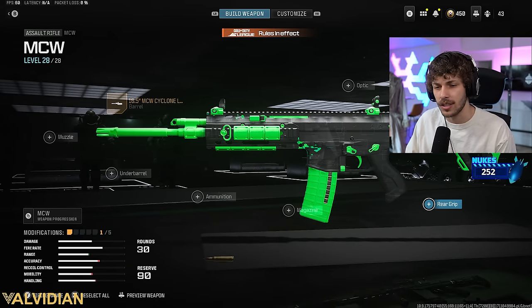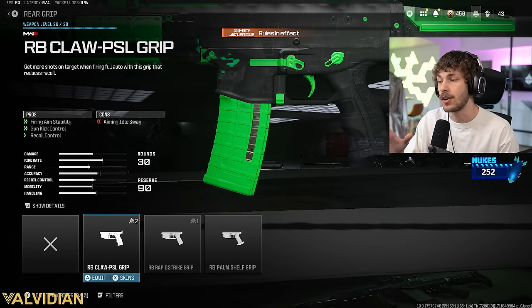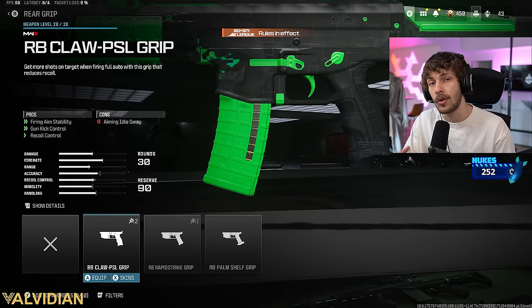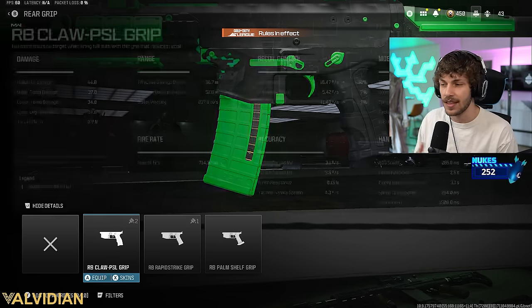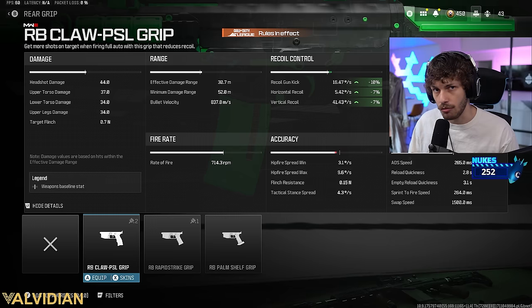The Precision Heavy does make you move around a little bit slower, which is a little annoying. That's why a lot of pros are running the RB Claw PSL Grip — it increases firing aiming stability and recoil control. There's a little bit less recoil with the Precision Heavy, so if you're not that good you might want to run that one, but if you want to move around the map quicker while still having recoil control, run the RB Claw.